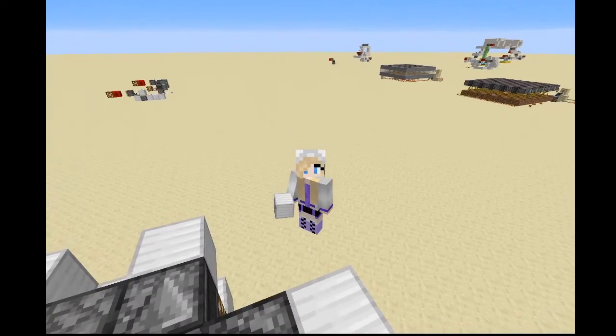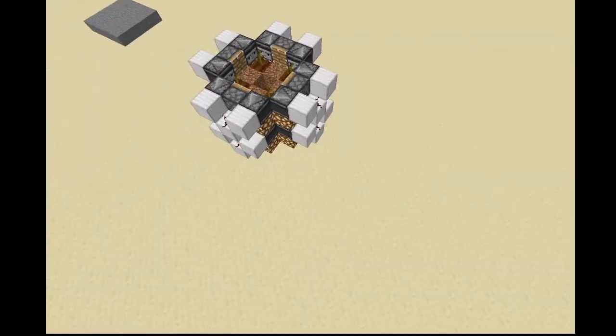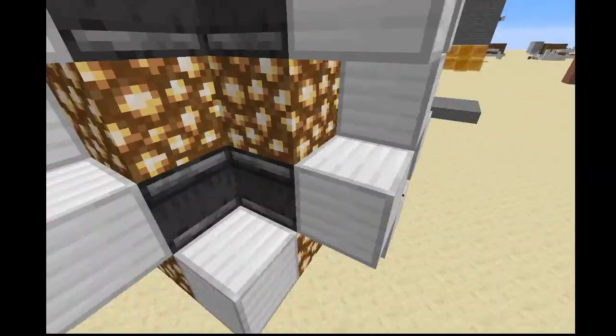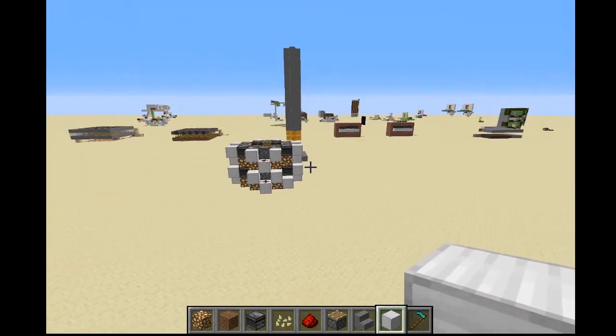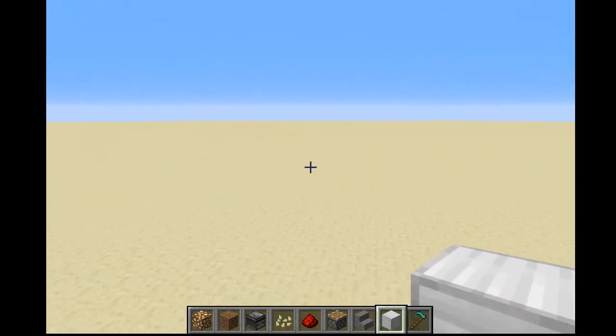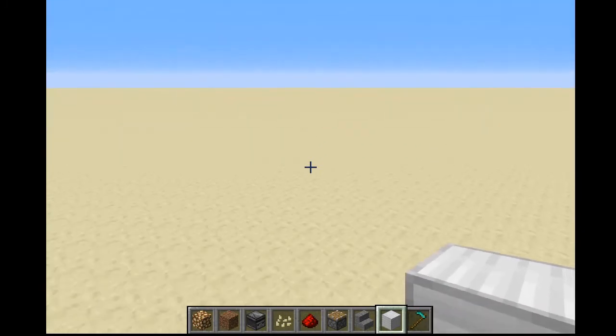If you don't know what that is, basically it's a melon and pumpkin farm but it's just one vertical column, which means you can decorate it and turn it into a tower. Pretty simple. It's another type of melon and pumpkin farm, but this is a really good farm for trading with villagers and everybody has different space needs. So the more farm designs I show you, the better.